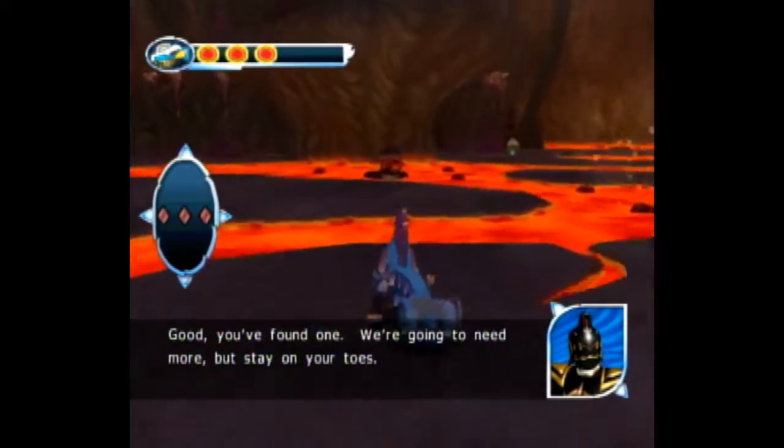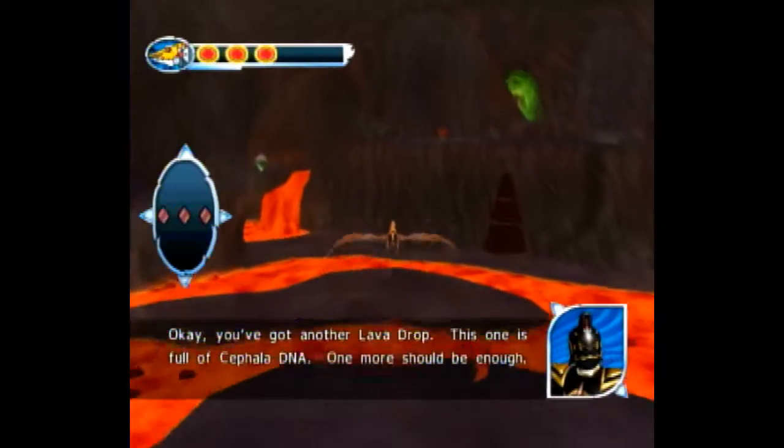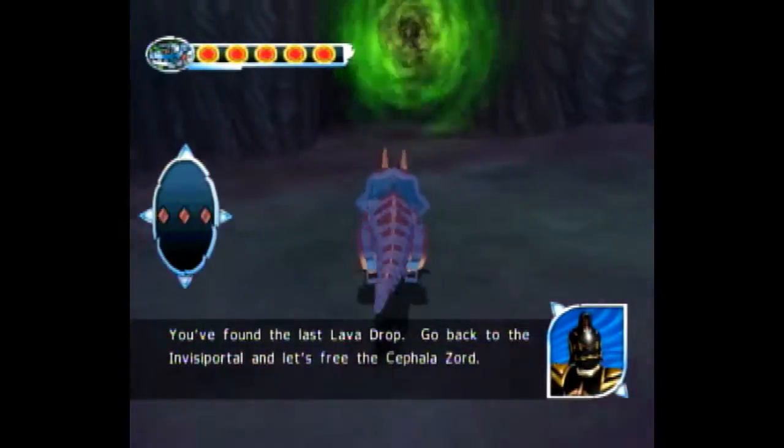Once you grab the second pod, it is best to switch to your Terra Zord and fly backwards towards the invisible portal and the final pod. As soon as you're above the pod, I like to change to the Tricera since that's the first Zord that I use.